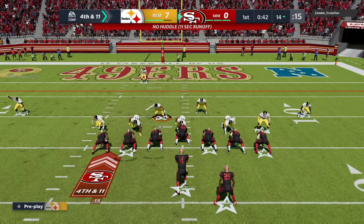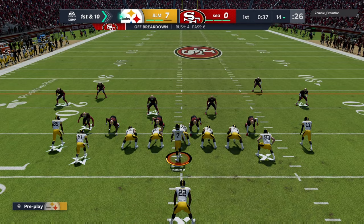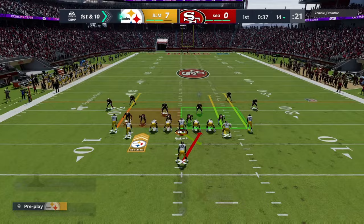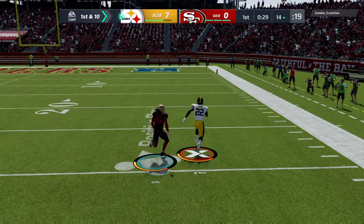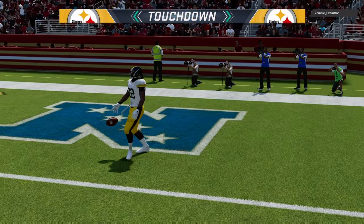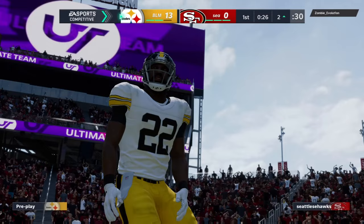We just need one stop right here, one stop. Watch that underneath route — we got it. This is going to be a challenge going the full length of the field with Dwayne Haskins as our quarterback. I know I'm gonna run, but at some point I'm gonna have to throw. Oh my god, Najee Harris is about to take it to the house — second video in a row he's gonna take something to the house! Yes it is! This card is a beast — Najee made someone quit again!